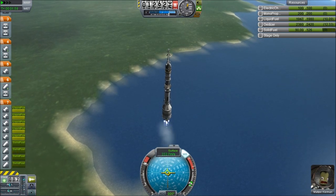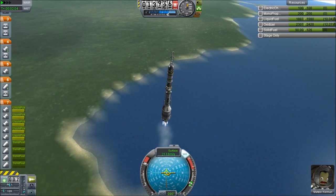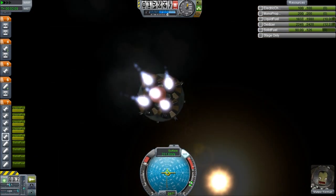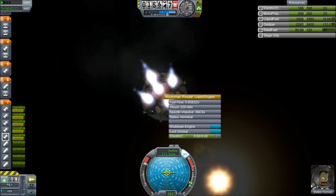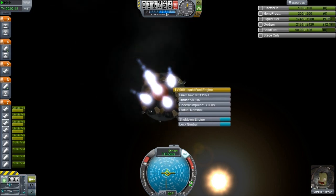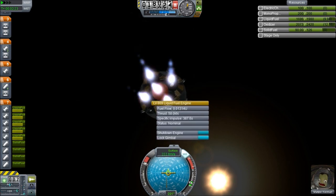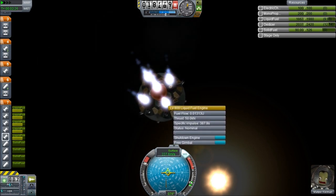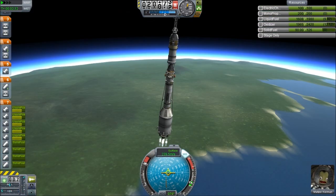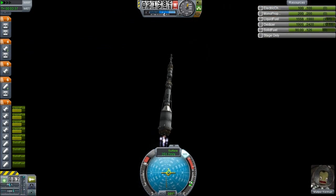This next ascent stage is pretty interesting. You can see we're slowing down, so there can't be that much thrust behind it. It's made up of LV-909 engines - both the single big version, which is actually a Rockmax Poodle - I forgot about that - and four LV-909s on the outside. I'm going to lock their gimbals in an attempt to prevent swaying too much. It's actually a pretty efficient stage running off of this one tank.